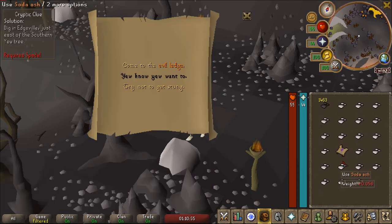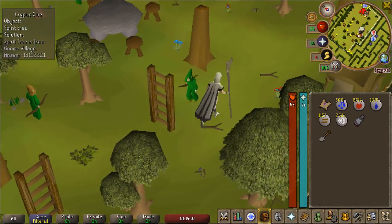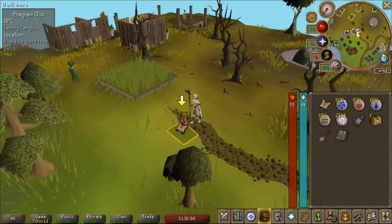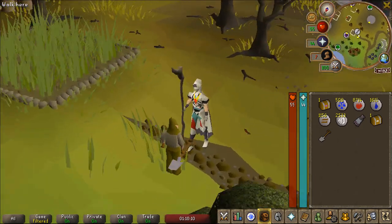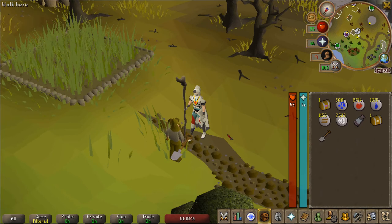I'm so far getting spoon-fed this hard clue - two Tree Gnome Village steps in a row. We actually got the casket. I was spoon-fed that hard clue, that's awesome. We already had a beginner in the bank from woodcutting I believe, so we're just going to pop them both open now.